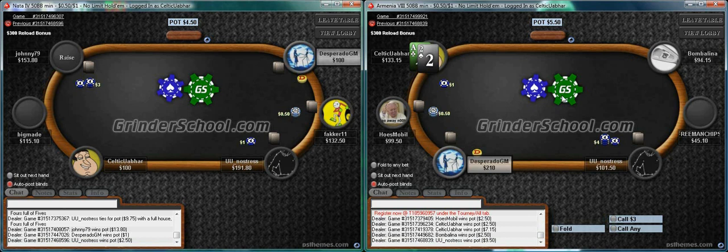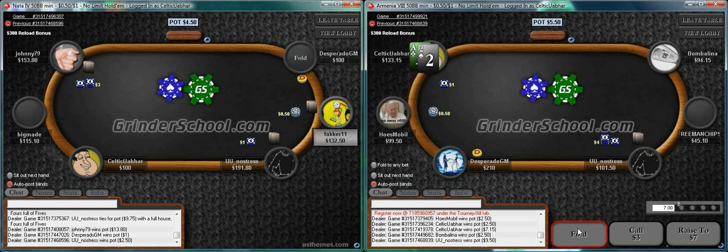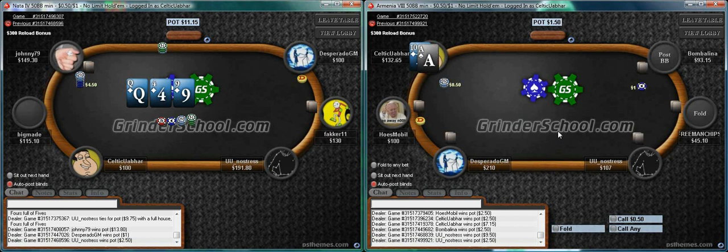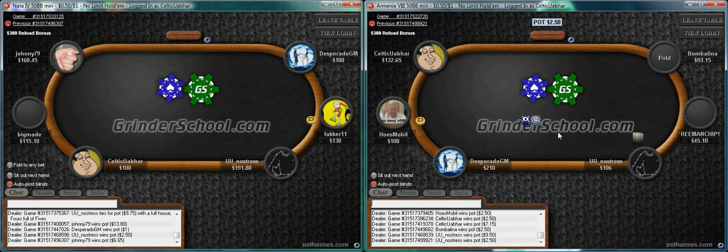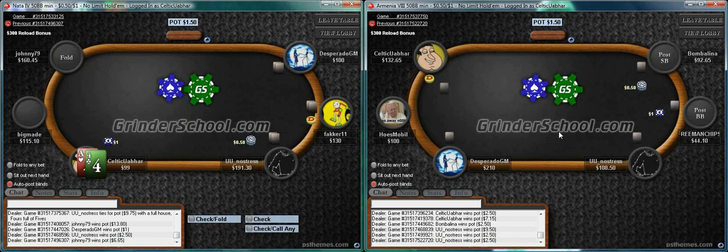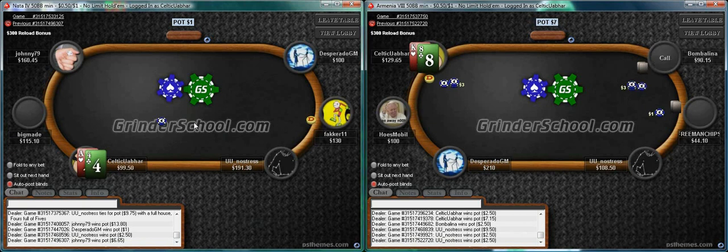Once we hit a big hand here we're expected to get paid. I'm not going to 3-bet this guy - he just 3-bet me. We've gone at it on table one, and if we do play back at him we could cause ourselves trouble out of position with only ace-three. Nostris does seem quite aggressive. This is kind of conservative for today's style - we could call, we could turn it into a 3-bet bluff - but I'd prefer to have position on this guy. I'm going to keep an eye out for his opening frequency.